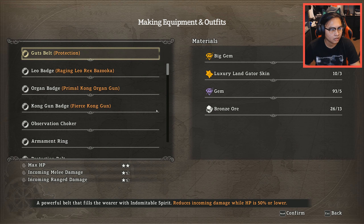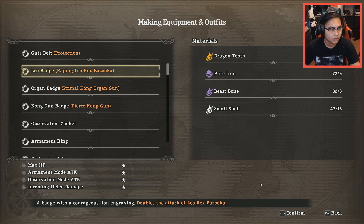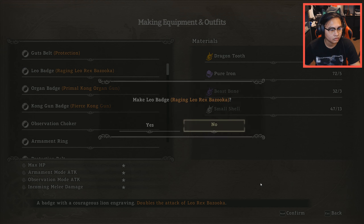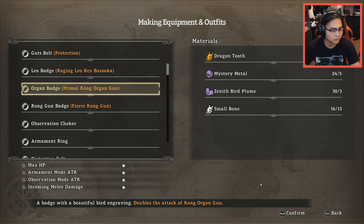Alright. Guts belt — a powerful belt that fills the wearer with the Indomitable Spirit, reducing damage taken while HP is 50% or lower. Let's make that. Got a Guts belt. A Leo badge — a badge with a courageous lion engraving. Doubles the attack of Leo Rex Bazooka. Okay. Organ badge — a badge with a beautiful bird engraving. Doubles the attack of Kong Organ Gong. Okay.